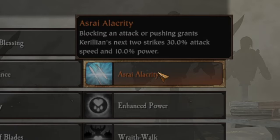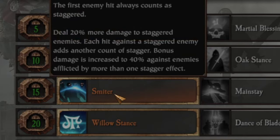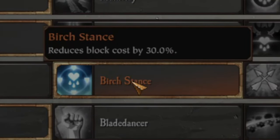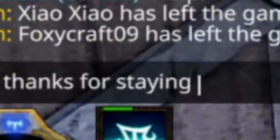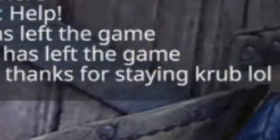For Handmaiden talents, I use Spirit Echo, Isha's Clarity, Smiter, Willow Stance and Birch Stance — which is the crutch of this build — and the Gift of Ladriel. Not for the invisibility, but to get rid of enemy aggro off myself.